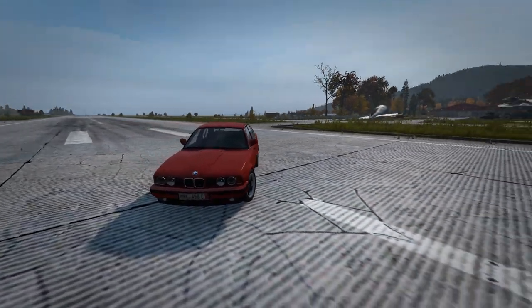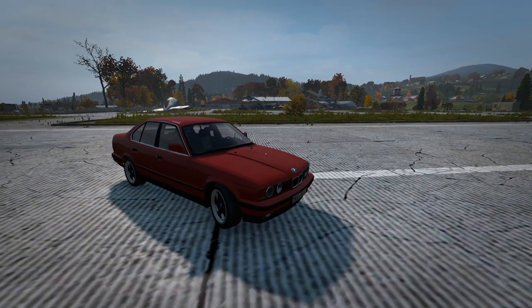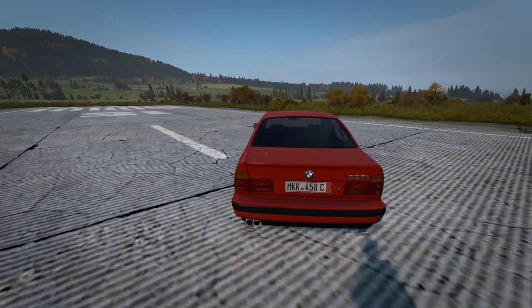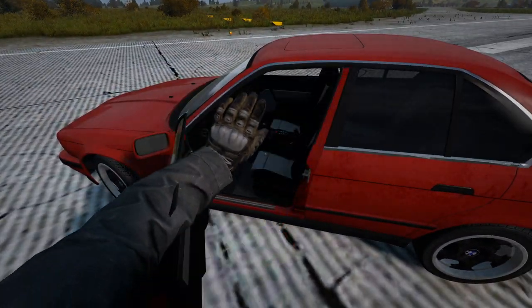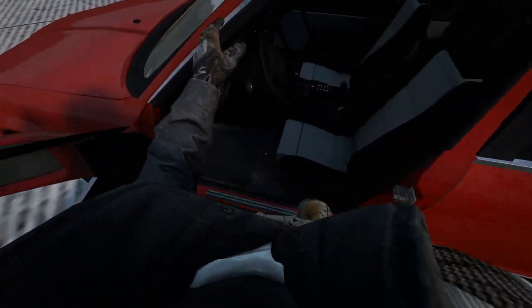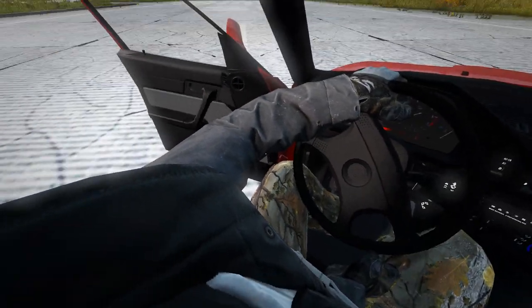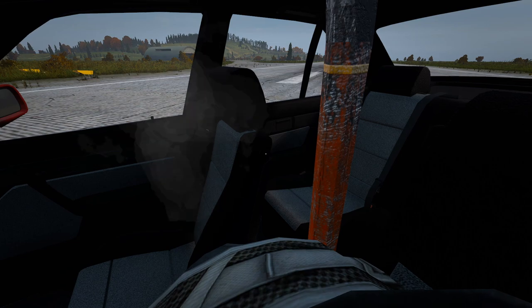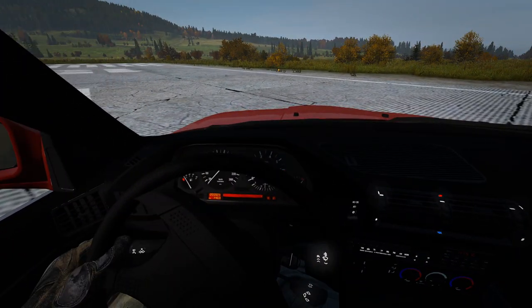The next mod is yet another specific car model — the CRSK BMW 525i E34. This car mod is in a lot of modded servers as it is so well done. The BMW has 400 storage slots, is rear wheel drive, and has a spare tyre and canister slot available. I really do like this vehicle and the amount of detail that has been put into it.